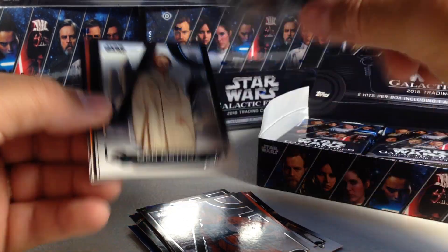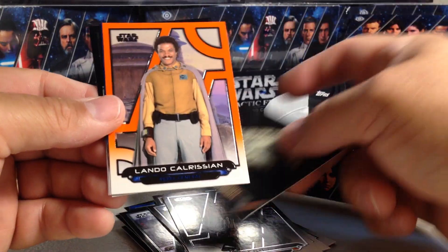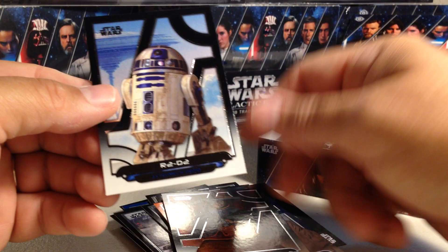This pack we have a Boba Fett, Mon Mothma, R2-Q5, The Falcon, Lando, Dodonna, Blue Embo, and R2-D2.